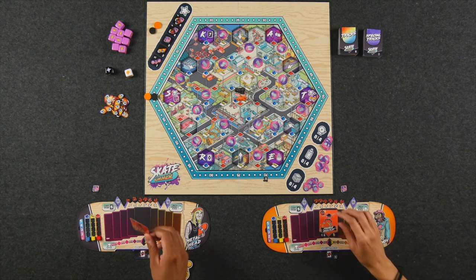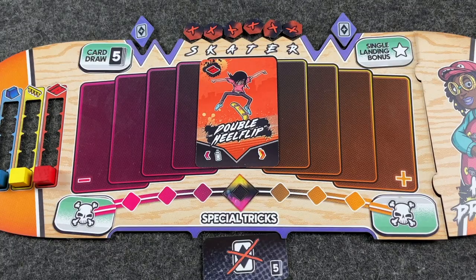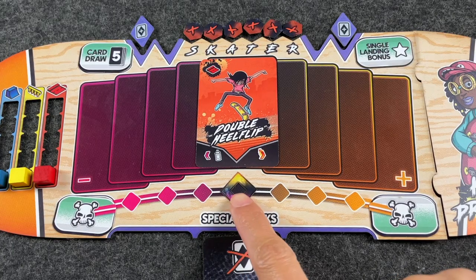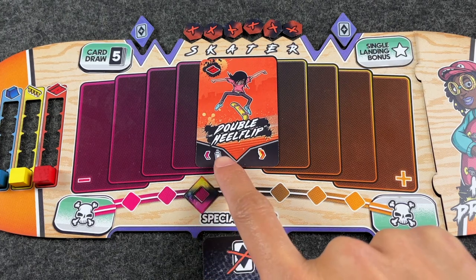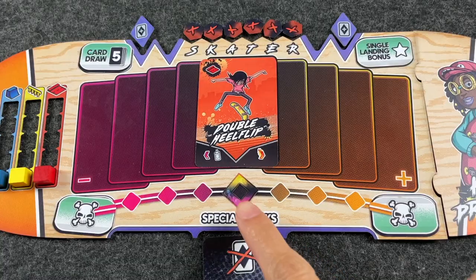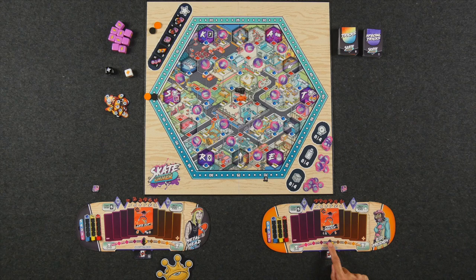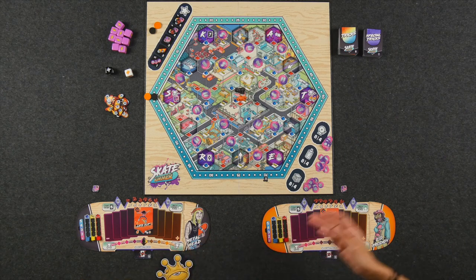I'm going to go ahead and play my double heel flip — this is a red street skill. Looking at this card, if I choose to move my balance token to the left, I also get a single gold token of that specific type, which is a spray can. At the end of the game, these gold tokens score points for whoever has the most in each category. If I choose to move it to the right, that flame symbol means I get a flame token from the supply, which I can use later to upgrade my skills or acquire more gold tokens. Flame tokens kind of act like the currency of the game.